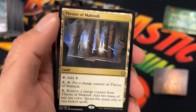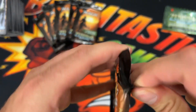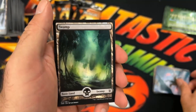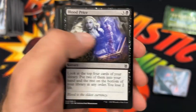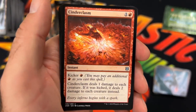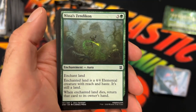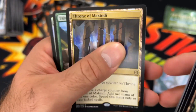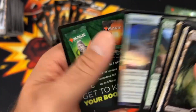So we got two Expedition Lands which was really solid. There's our art cards. Got our Swamp. Vanquish of the Week, Blood Price, Vine Gecko, Cinder Clasm, Jowari Disruption — that's a Flip Land there. This is Zendikon. Throne of Mackindii. Then we got the Paragon. So two rares there with the Ox Foil.